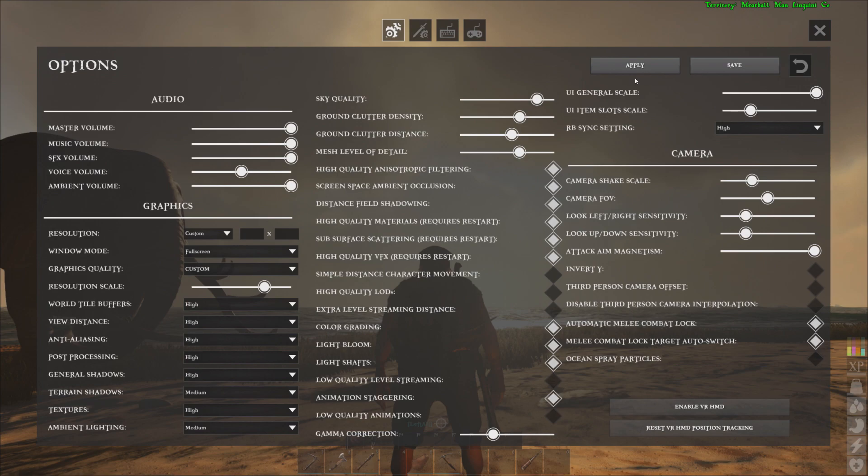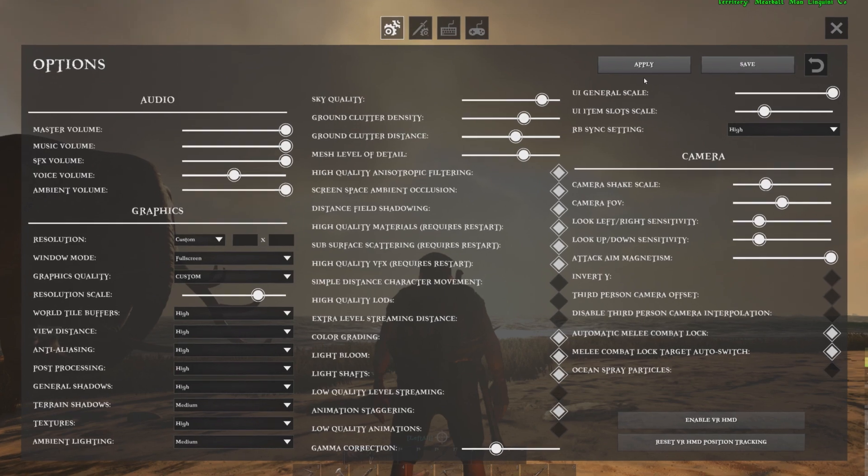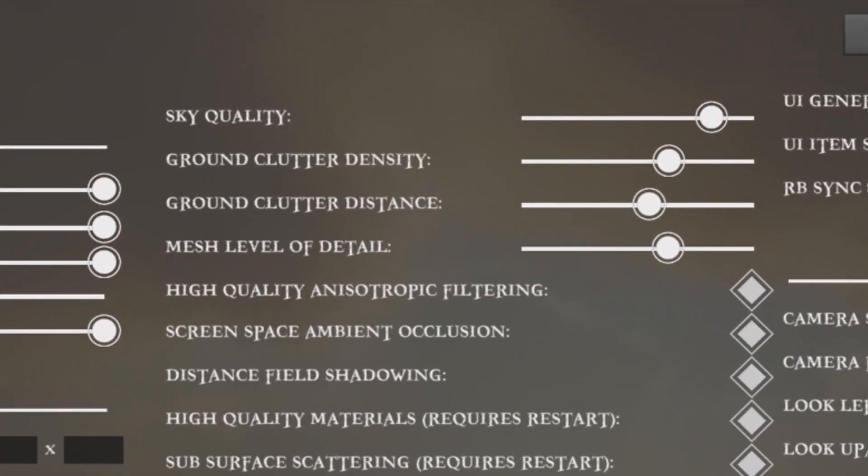Since I use a GTX 970, most of my settings are about medium, if not high. I usually scale the ground clutter down since it takes quite a bit of processing power. The game is still being optimized by the devs, so it will take some time to get a more graphically stable version of the game.